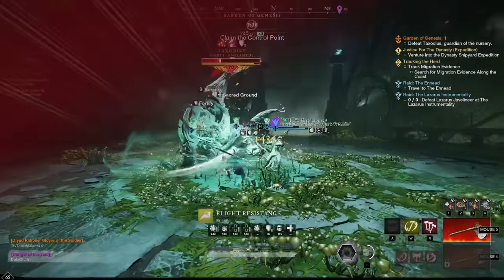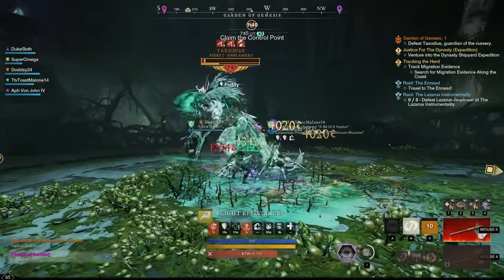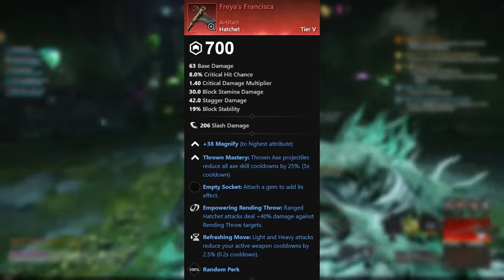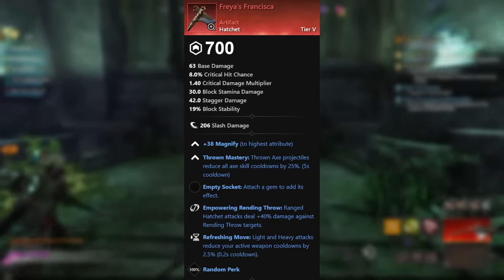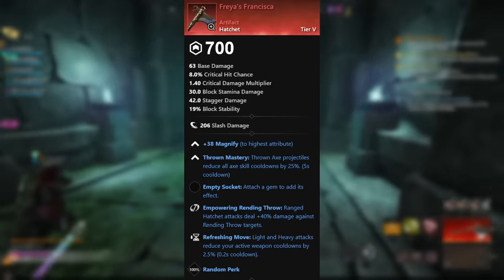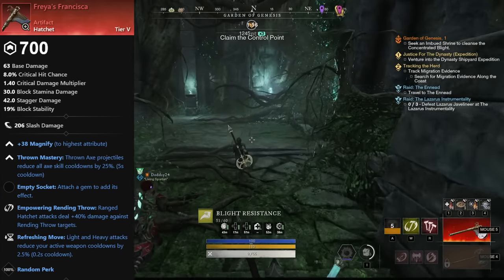Ahoy! Uploading at a bit of an unusual time today because I want to make sure that you get this information while you can still do something about it. You may have seen Freya's Francisca and thought, wow, this is absolutely terrible for a throwing hatchet build — I can't even lock refreshing distancing throw on this, why would I run this? And you would be completely right if you're looking at throwing hatchet builds, because there isn't really much of a benefit for those builds as far as I've found so far.